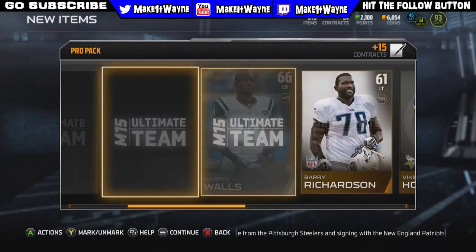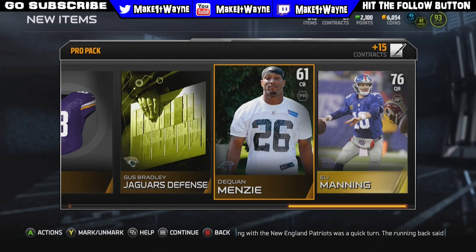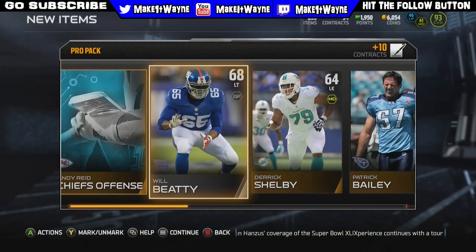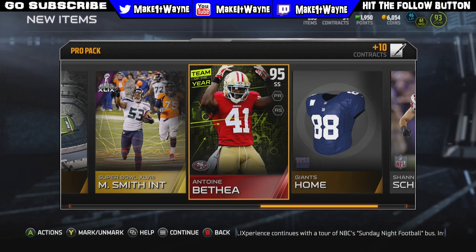So maybe we can start it off strong with a couple good pulls in the pro packs. It looks like we're going to start off with an Eli Manning in the last pro pack. What are we going to get out of it this time? Not expecting anything out of these — oh, we get a purple flash! We get an Antoine Bethea out of a random pro pack — are you kidding me? We start this pack opening off great and we still have three Super Bowl pack openings to go.